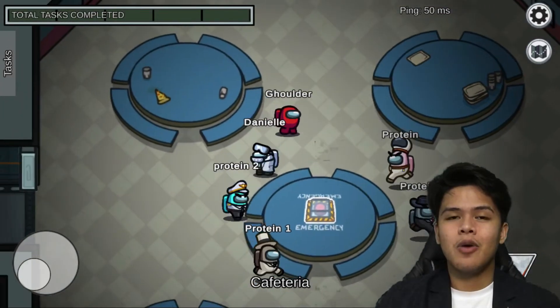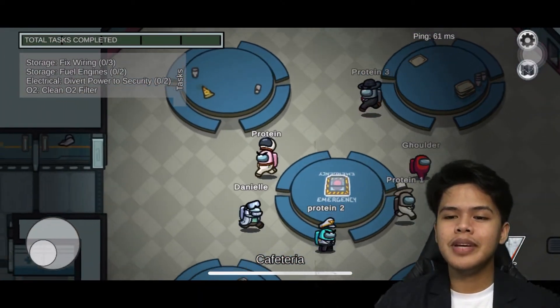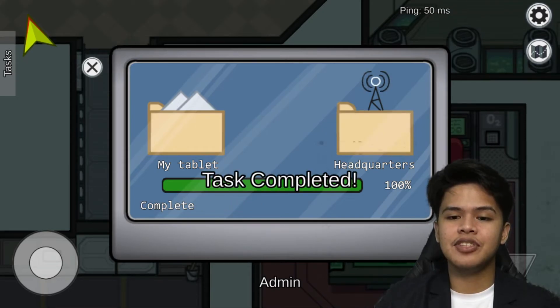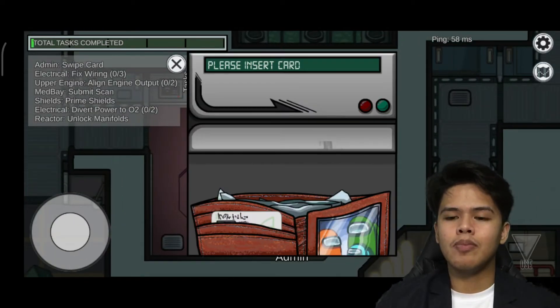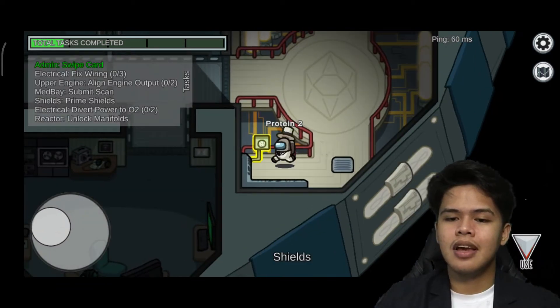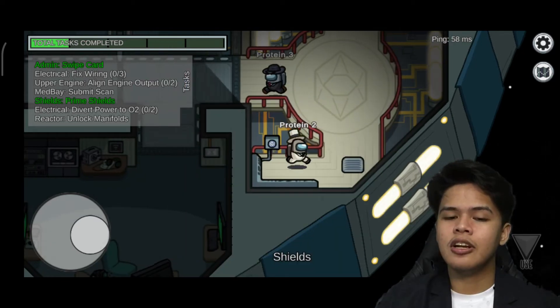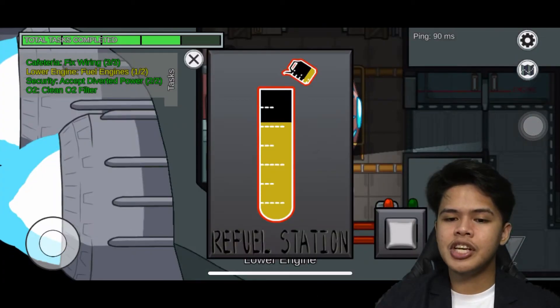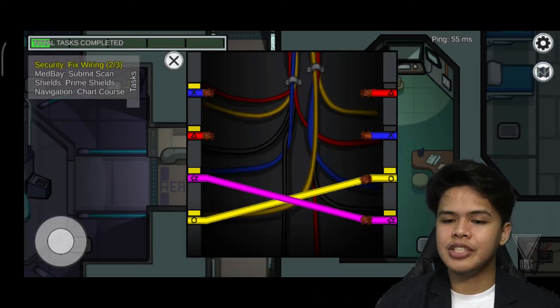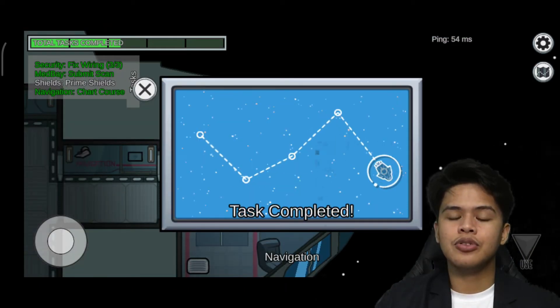Last but not least, we have proteins acting as the crewmates. The crewmates have specific tasks given to them which they need to accomplish throughout the ship, and the same goes for proteins — they are responsible for nearly every task of cellular life, including cell shape and inner organization, production and manufacture, waste cleanup, and routine maintenance.